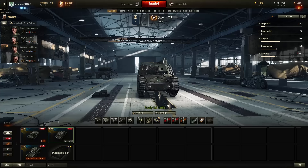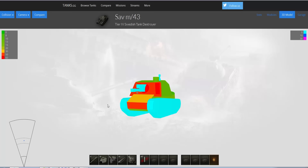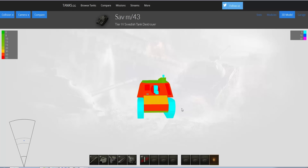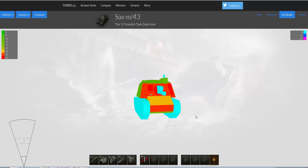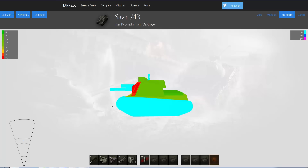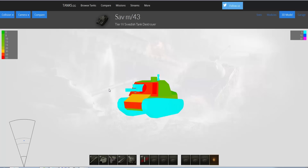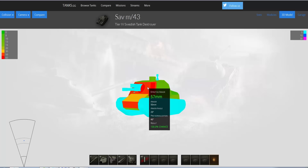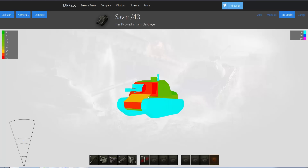Let's check the SAV M43's armor in Tanks.gg. The hull frontal plate is 50mm, angled 53. Lower plate is 15mm, angled 16mm. The upper plate is 35, angled 36. The sides are 15. The sides of the superstructure are only 13. The superstructure front is 51, angled 57. The commander's hatch is only 13. As you can see, the SAV M43 has no effective armor whatsoever.